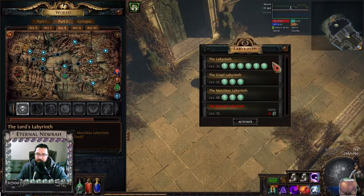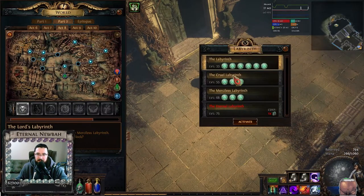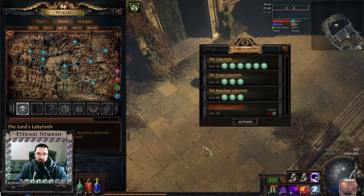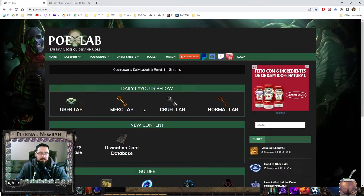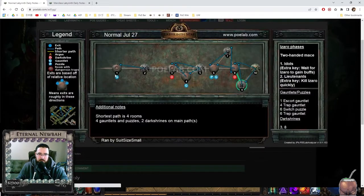Once you have completed those trials, you can then run the Labyrinth. The Labyrinth is a randomly generated zone, but it obeys the logic of the Labyrinth, and every day the entire layout changes. I'm going to show you a website here — it's called PoE Lab. The PoE Lab is, as far as I know, run by Sutsai Small — shout out — because this person runs the lab every single day to create this map that shows you the layout.